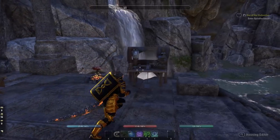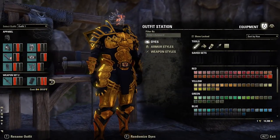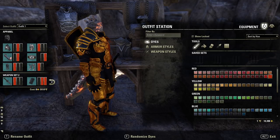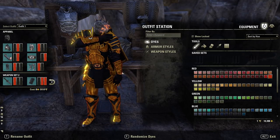Costume time — let's go to the outfit station. We are running no helmet at all because the helmet is ugly, and the Argonian head is sexy — look at that head, it's glorious. Gotta love the Argonians.